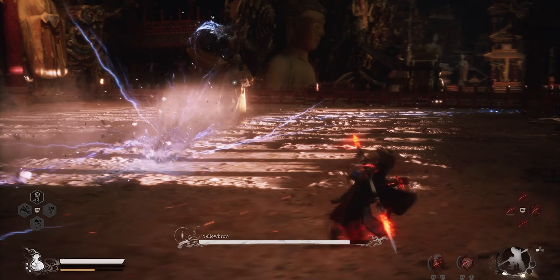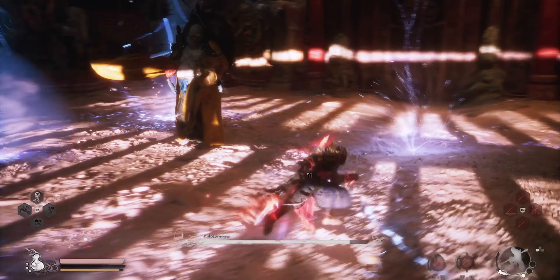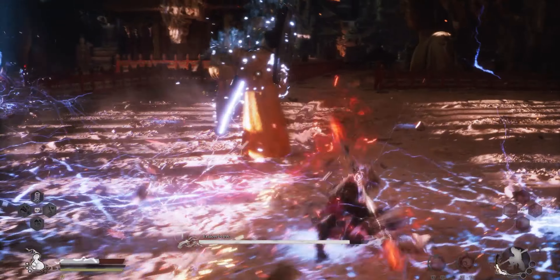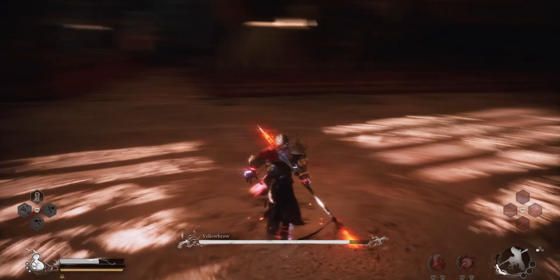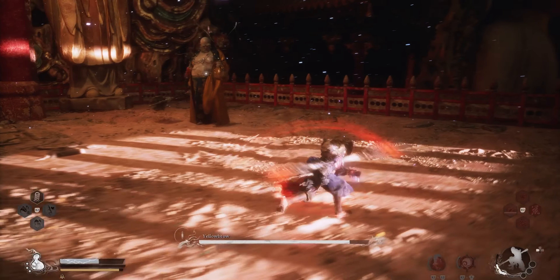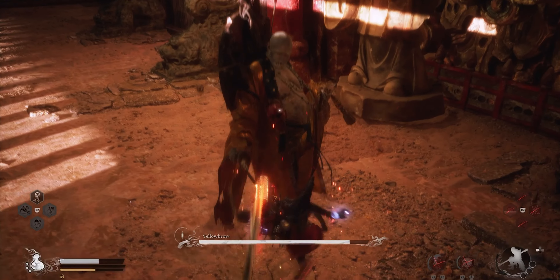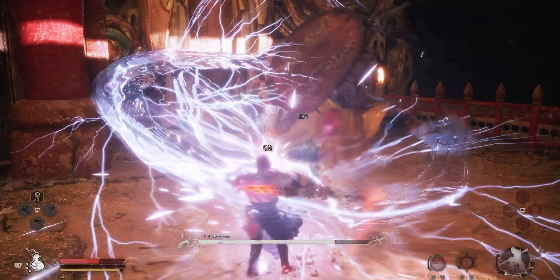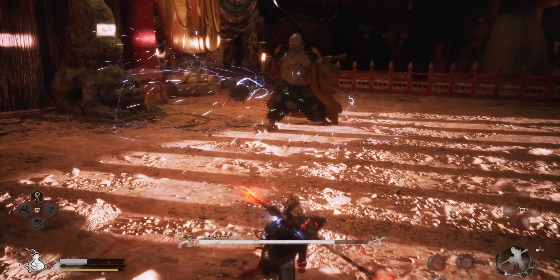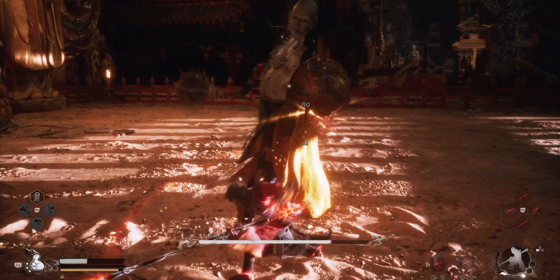Yellow Brow has a vast amount of attacks and they all do a considerable amount of damage. You really want to keep moving and try to avoid any electrical attacks coming your way — easier said than done, I know, but it can be done. Just like in the first phase, you want to hit him with as many power attacks as you can. Be careful not to stand too close for too long or he'll zap you. Some of his attacks have surprisingly good range, so be ready for that.